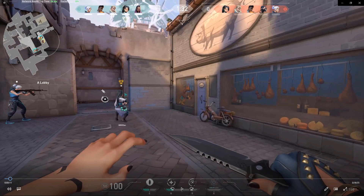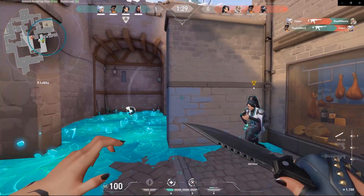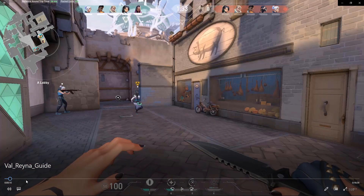If you place the Leer in the middle, it's easy to take out with two shots. But if I place it up or down, I lose their focus in terms of aim while they're blinded, and I can get the easy kill with Reyna, grab their soul, and either use Devour or Dismiss. Right here what I'm doing is using Leer, and if you look at the map you'll see an indicator of the positioning of that Leer.